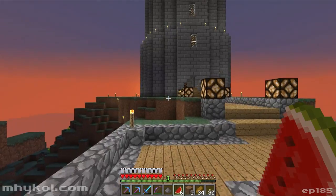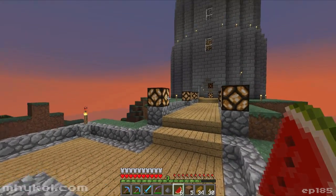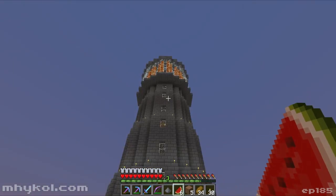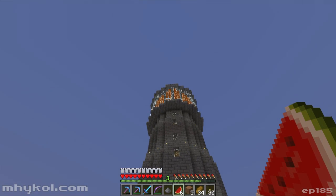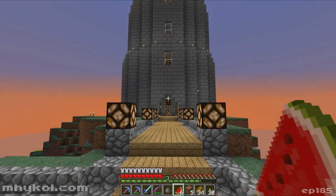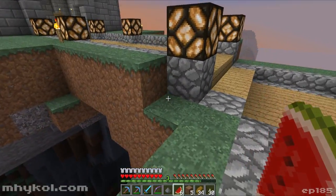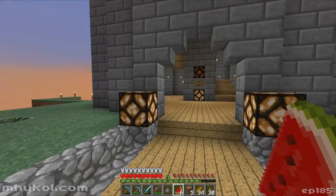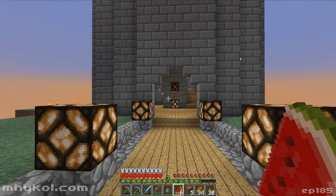Anyways, we added some redstone lamps here that are on the day/night sensor, so they should shut off when everything else shuts off — as well as the lava up there in the lighthouse. We also added some windows during the live stream. And I did the doorway here, which looks very nice — nice open doorway.